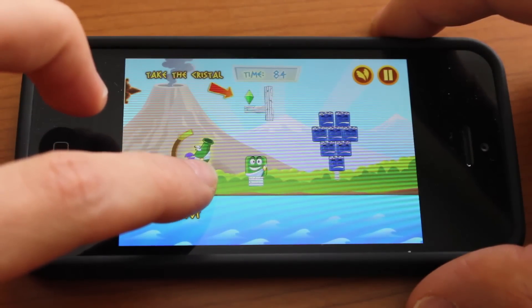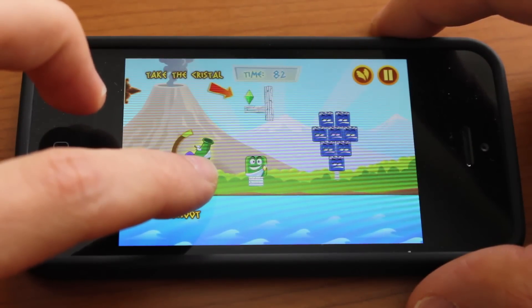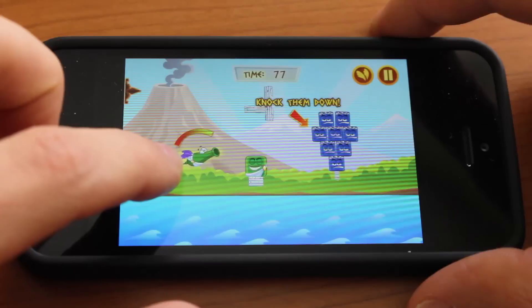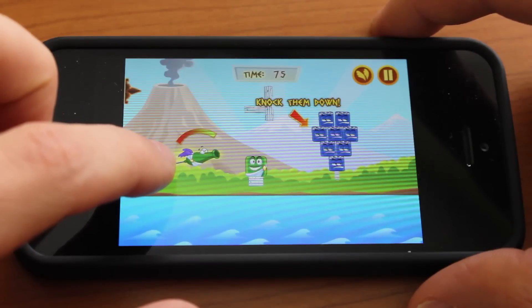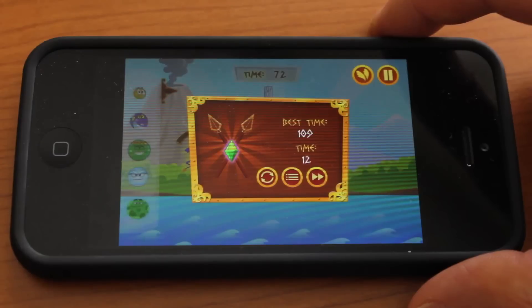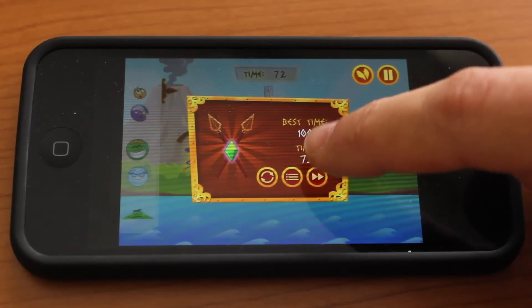We're going to grab this crystal first — just like so. And we launch as fast as we can at the blue guys with this little yellow guy, and we'll knock them over. They will fall down and the level will succeed.